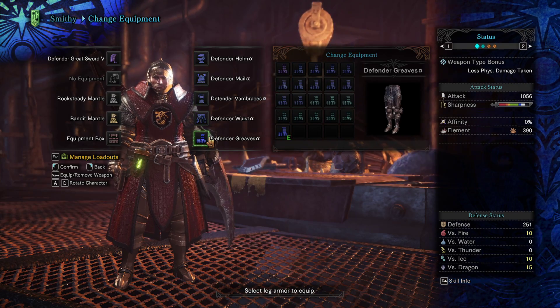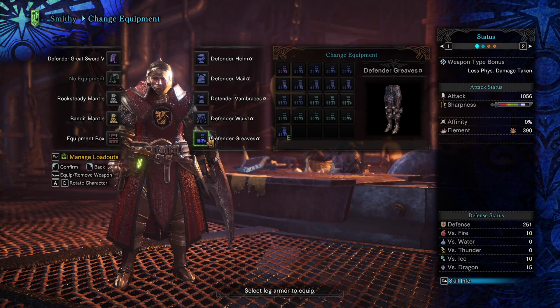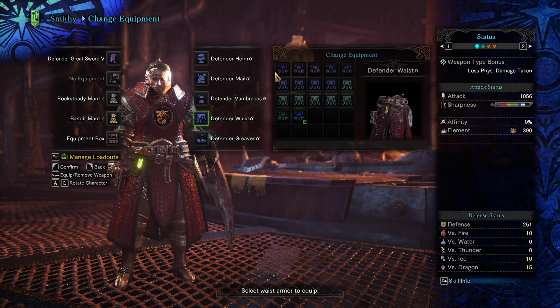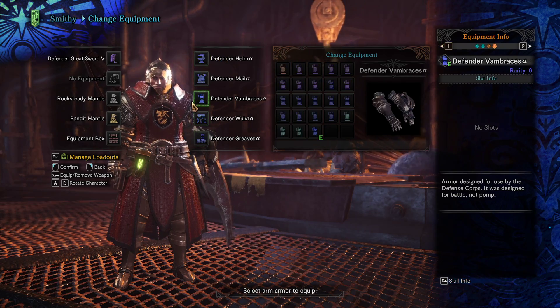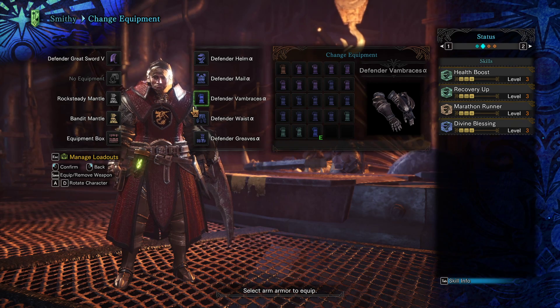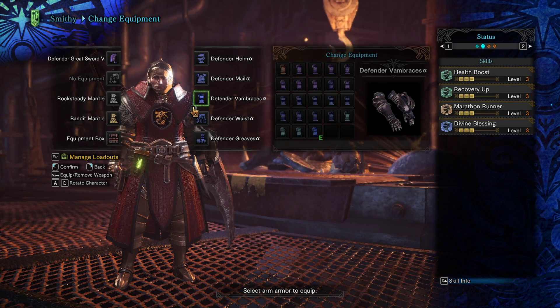Just wear this full armor — you can buy it from the armory. I think you can only buy it, you can't forge it. So buy this gear as fast as possible and put it on. This is going to give you Health Boost 3, which is double HP once you get your plus 50 from Chef's Choice, Max Potion, or whatever it is you do.